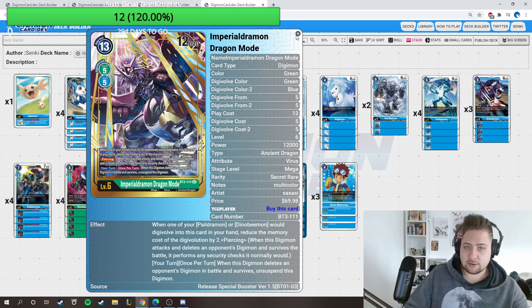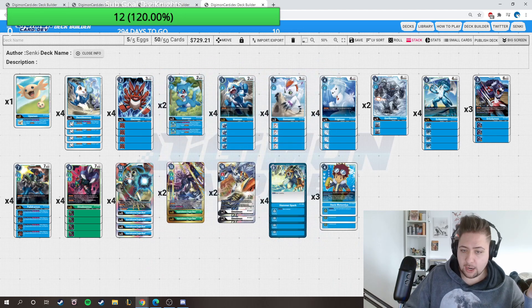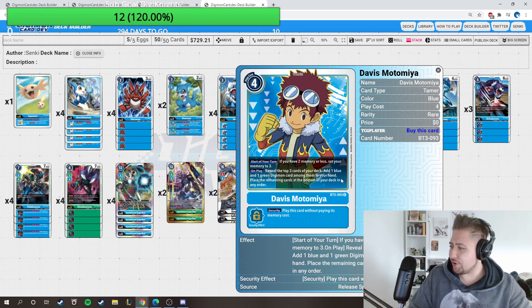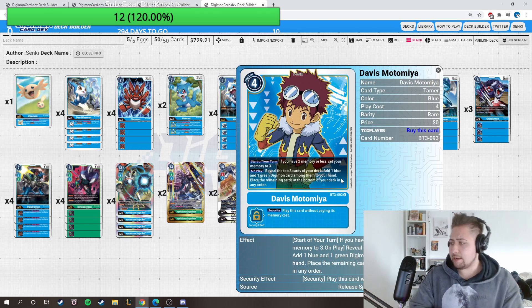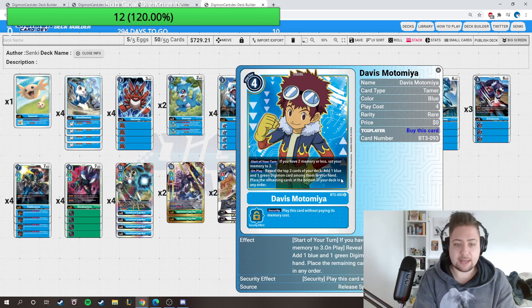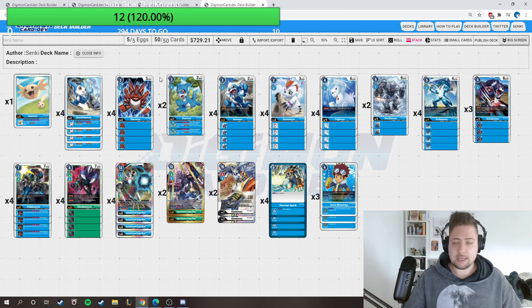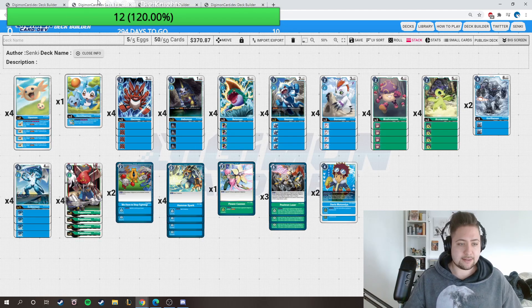We play two times the Spice Dragon Mode so we can trade into other things if we need multiple checks or board clear. If we have the option we play two Omnimon to get rid of other things. We're playing blue so we can play four Hammer Spark and three Dames which is so good. If you have to take memory on three and you want the top cards of your deck - one blue and one green Digimon card among them - you're getting two cards if you are lucky. It costs four, it's fine, and you get a free memory back. So that's my Imperial Demon Jamming deck.